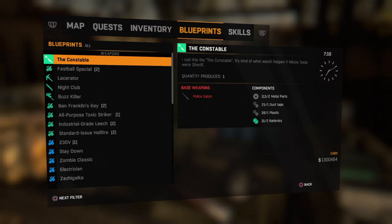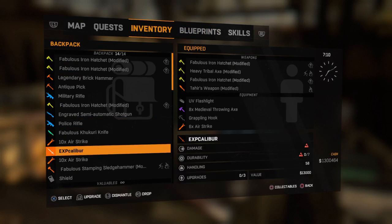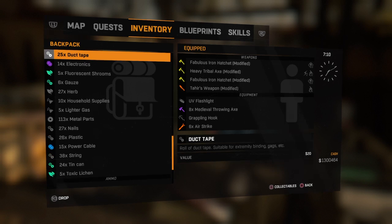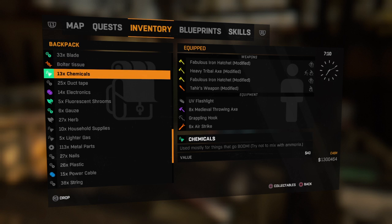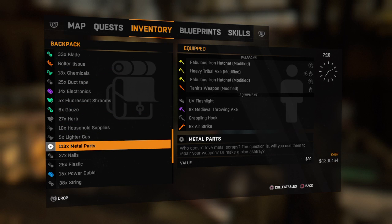All we need — what I recommend — is one bolter tissue, which costs about 200 bucks, and you sell that. You need one bolter tissue, which is easy to get. Metal parts are really easy to come by; I got 113 of them just from starting the game.